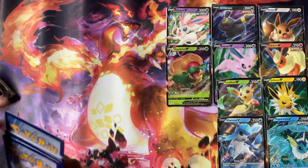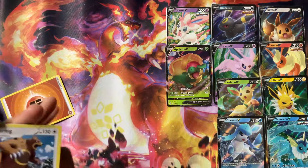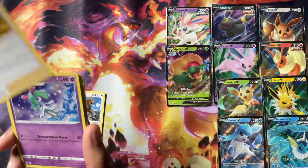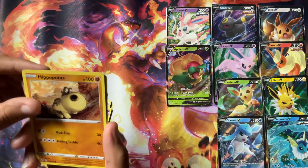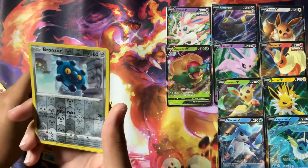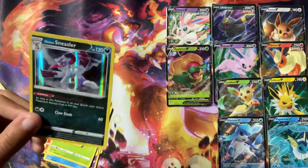Let's see what we can get out of Astral Radiance. Ursaring, Roxanne, Curlia, Stantler, Bergmite, Hippopotas, Cyndaquil, Scyther. We're going to have a Reverse Bronzor. And on the end, we're going to have a Hisuian Sneasler.